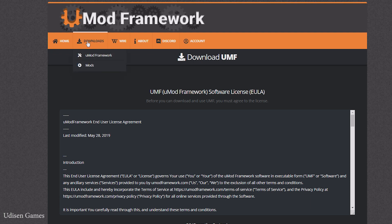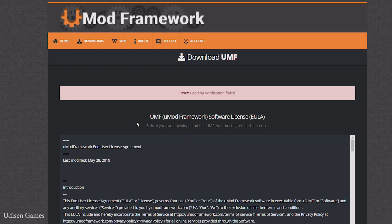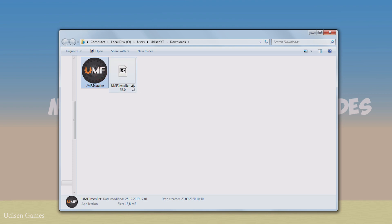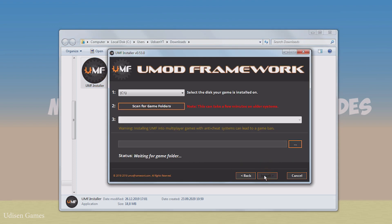You already installed Slime Rancher. After that, go on the new mod framework. I have read and accepted the terms. Here, type the verification and simply press download. After that, extract the zip file, extract here. Double click and activate, then next, next, scan game folder.